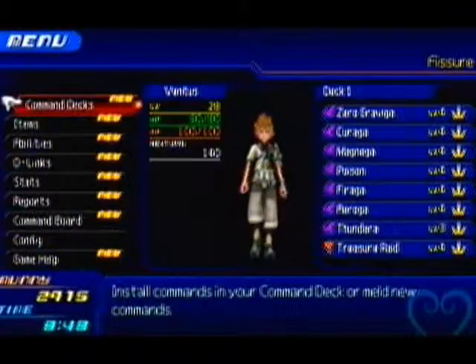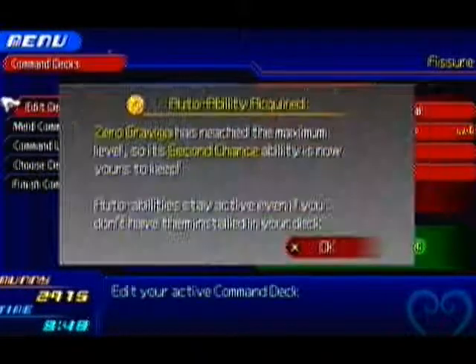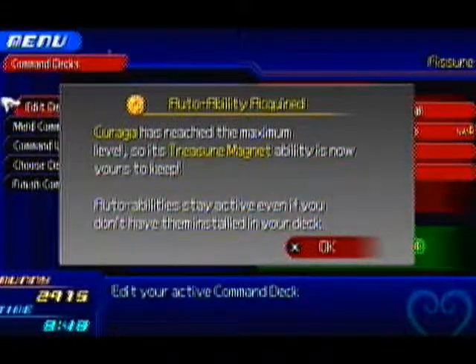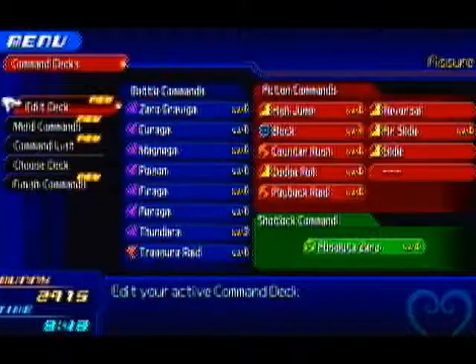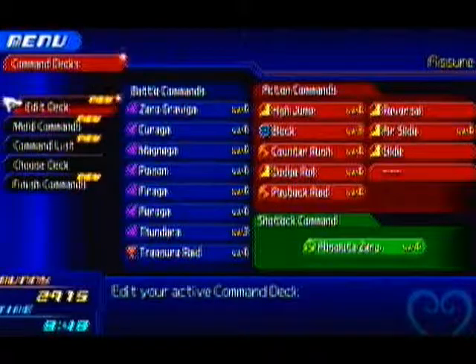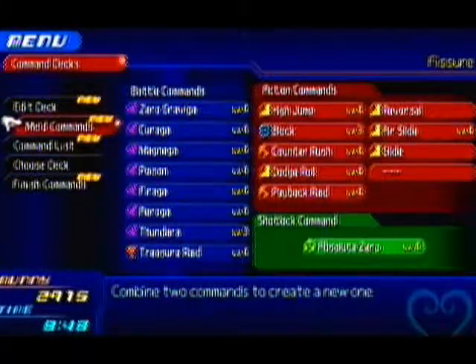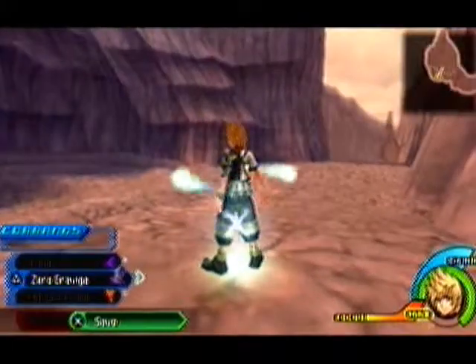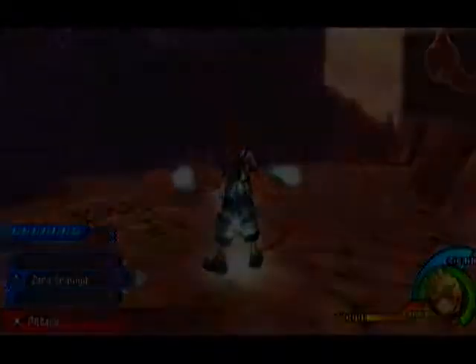After I check something else. Let's just check this — okay, zero graviga. Now second chance is permanent. Good. Treasure magnet's permanent. Magnega's permanent. And defender. Now I was trying to meld something but I don't quite remember, but I know I could probably make some good things. But instead, let's just go do deep space.